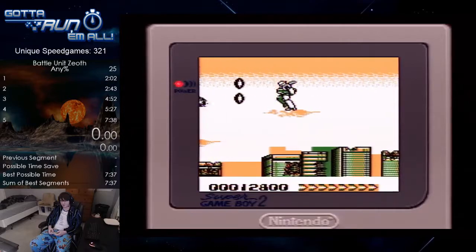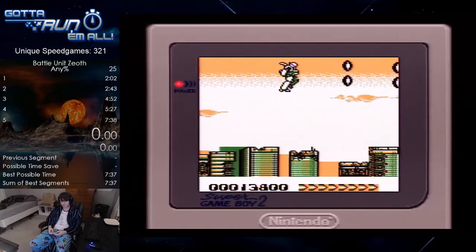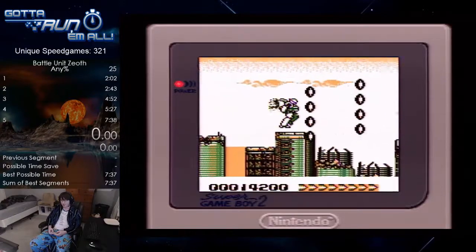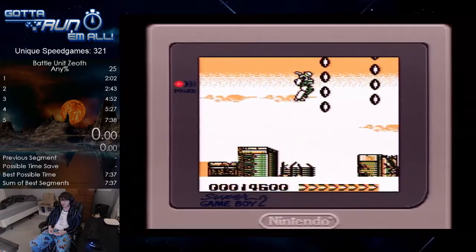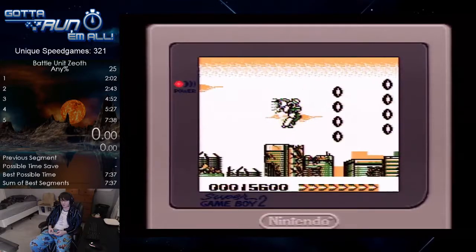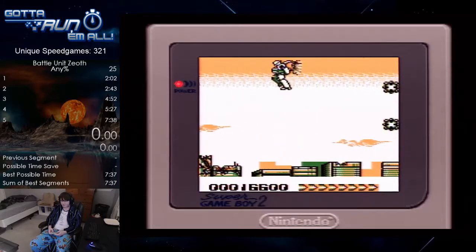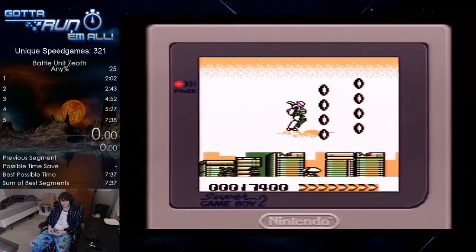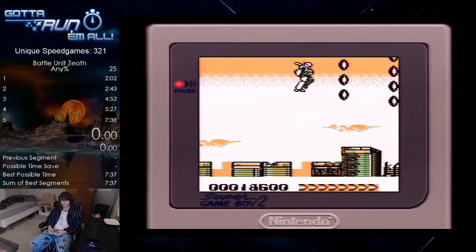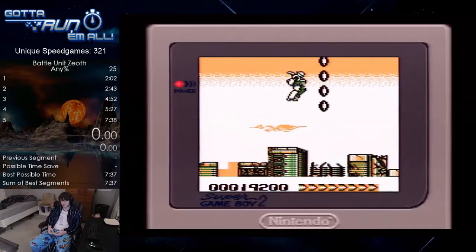It's been a little while since I've run this game, but I did used to have the record, so I guess I have some idea of what I'm talking about. So that's the most powerful weapon in the game — four big shots going across. You can actually take out those mines with those shots. You can collect more power-ups if you want, though it doesn't really boost anything.